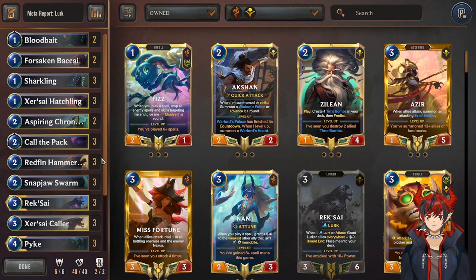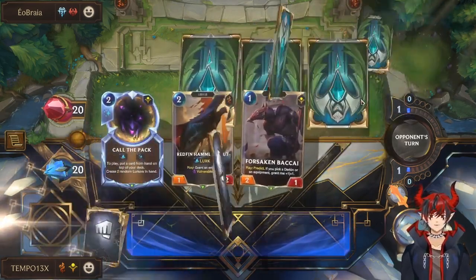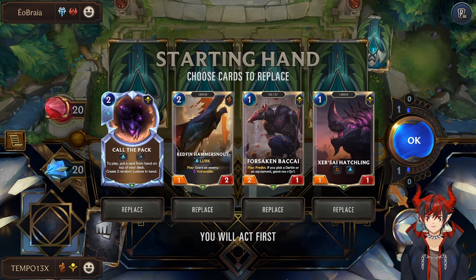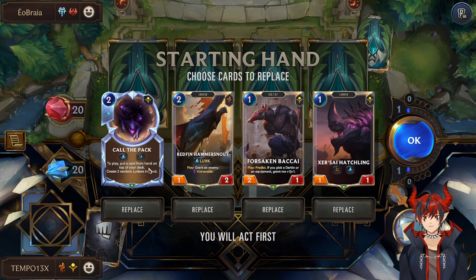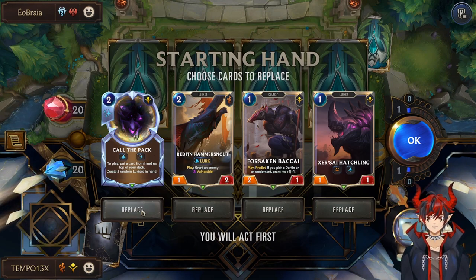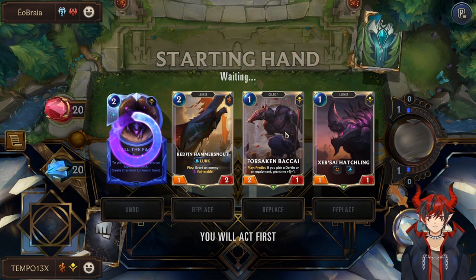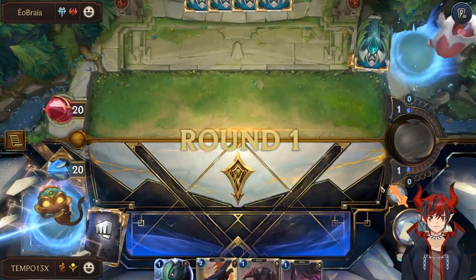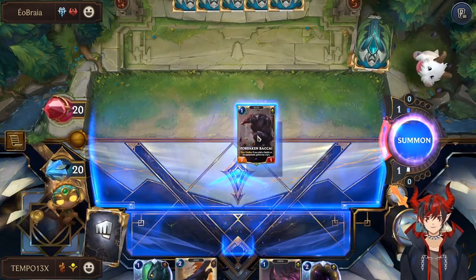Now here's a live commentary game so you can see how it plays out. For the example game we're facing Ash the Bonk. We're going to pitch Call the Pack since we don't see a champion in hand — it's kind of a dead card without that. We'll keep our early game Forsaken Bakai. On attack one, lurk wants to attack on odds because you get to start proccing lurk right on turn one, which is ideal.